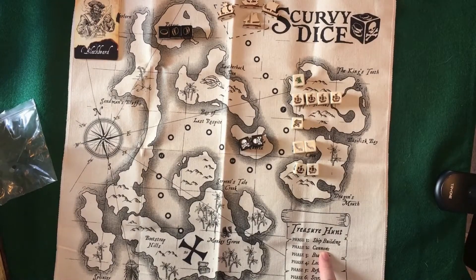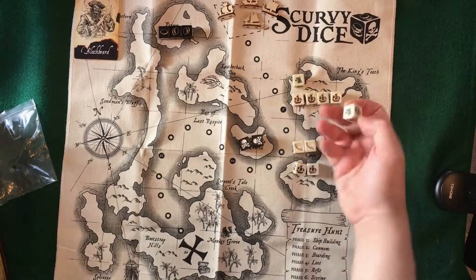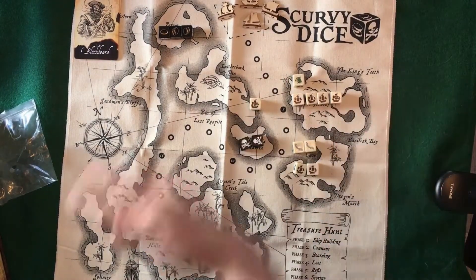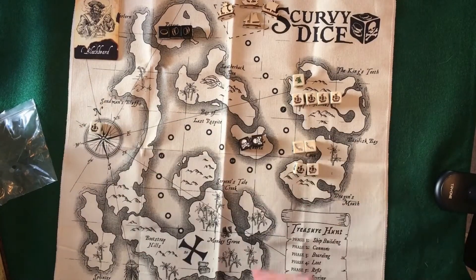So right now it would go into the cannon phase. You would pick your opponent, shoot cannons at each other — I'm going to do damage to your ship, and I can pick either hull or sails and they'll just straight up lose that die. You put the lost die off to the side because you're going to recover it in a little bit. Then it continues until everyone finishes with cannons.